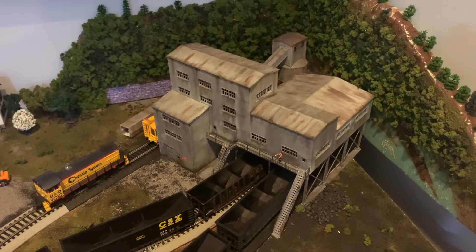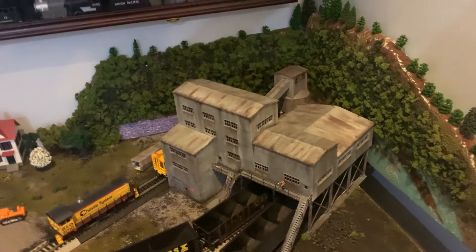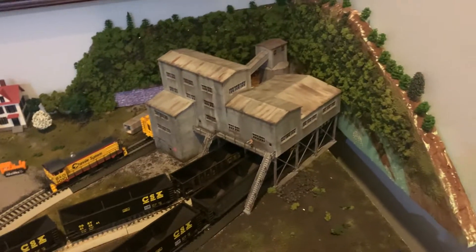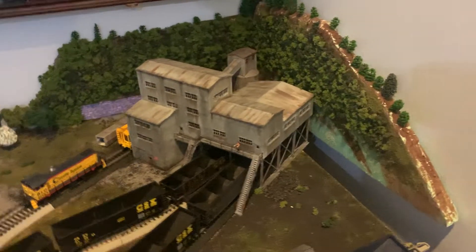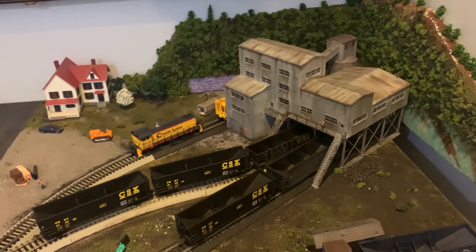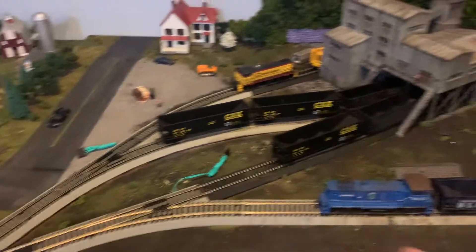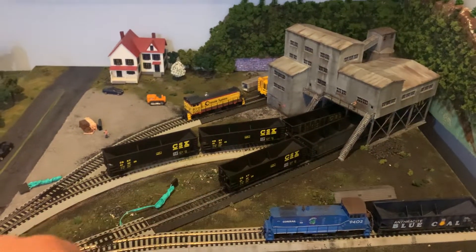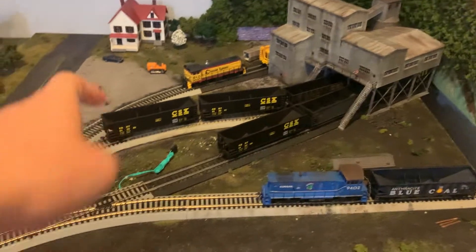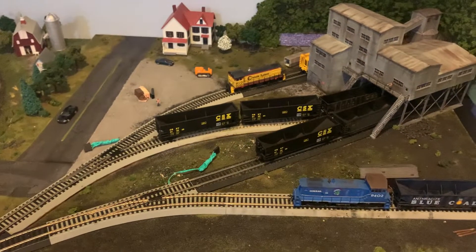We have this coal mine here that I built and weathered from a Walthers kit. I don't have any of the signage on it yet — might leave it plain, might put the signs on, we'll see. It came out really nice, the weathering really looks good. We have all the tracks here, the switch, and two lines going into the coal mine — one to sit some cars and then a line that goes all the way back to the end.